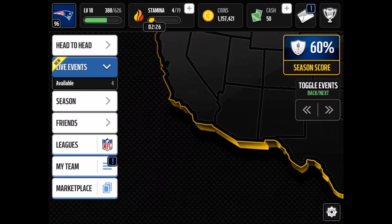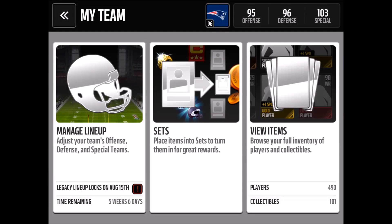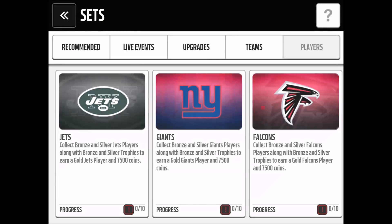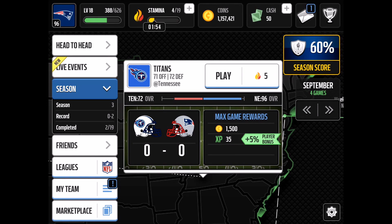I confirmed that forfeiting games in seasons still counts toward your season score. I'm on season three and only have one Super Bowl, meaning I forfeited one full season and it counted. Forfeiting is a great way to speed through seasons — each game normally takes about 1.5 minutes per quarter plus stoppages, so around 5-10 minutes per game. Forfeiting over and over is much faster. The only thing you have to worry about is your stamina.